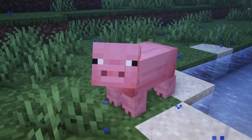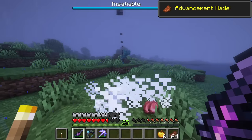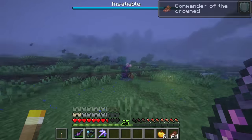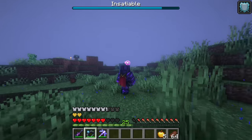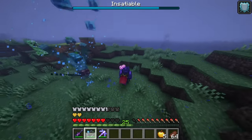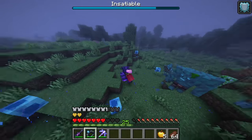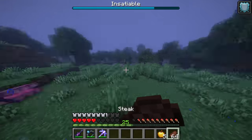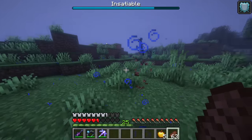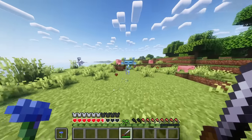Insatiable! Another boss can be summoned by killing livestock near a river or ocean during a thunderstorm. This gigantic drowned has powerful abilities, being able to take down players with a full netherite armor set. It can shoot bursts of water, summon drowned zombies or a tougher variant called Bloated, create sea blobs that explode after a while, bury itself underground to emerge once again erupting seawater projectiles. Upon death, the Insatiable drops the cheerful Rapier, which allows you to shoot a projectile when you hold a flower in your off-hand.